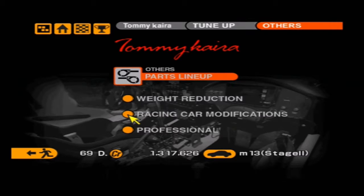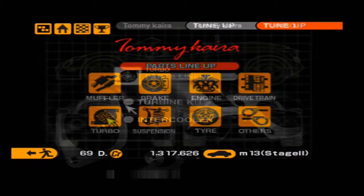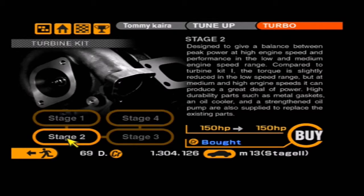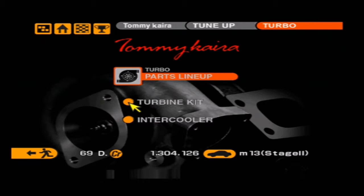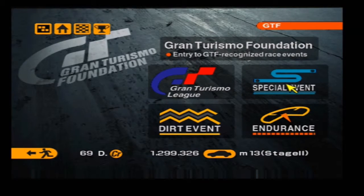First things first - does this car have a racing modification? No, it does not. While the Peugeot had 166 horsepower, this has just 88. So a couple of stages of tuning is in order and we are going to stick a big turbo on this car if we can - which we can. Excellent! We'll have 150 brake horsepower in this vehicle. I'll go for the racing muffler as well for 165 horsepower. And that's all I want to do to the M13 at the moment.